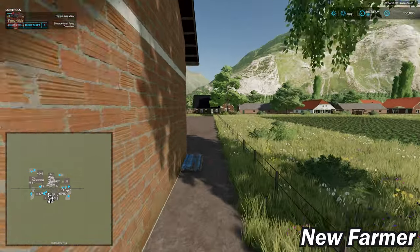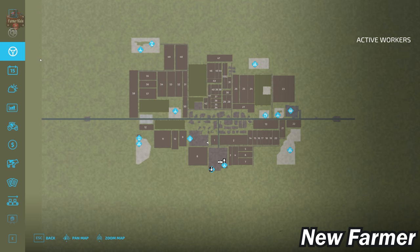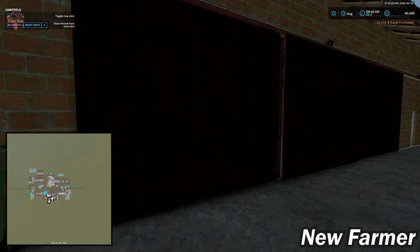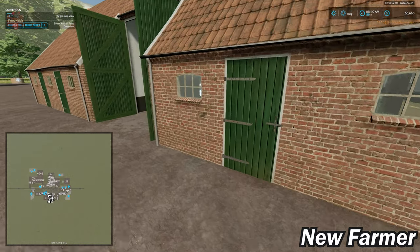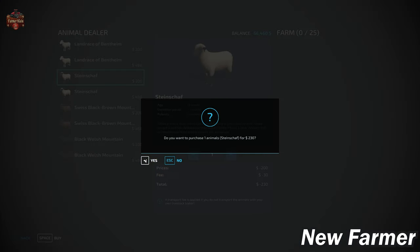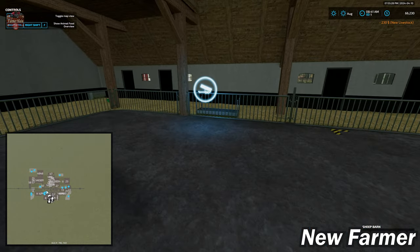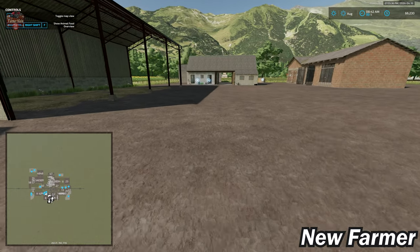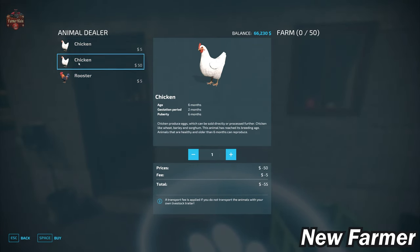Here we have the animal farm. It's possible to merge the two farm areas together if you want, and you can sell all the buildings down at the animal farm as well. We have a sheep building — it didn't populate until we purchased the farm. We have our wool spawn point, food point for sheep, and 25 sheep in this building. Directly in front we have our chicken coop, which can hold 50 chickens.